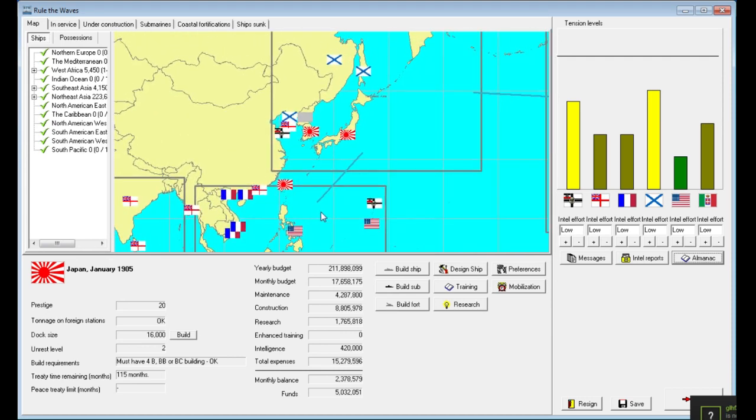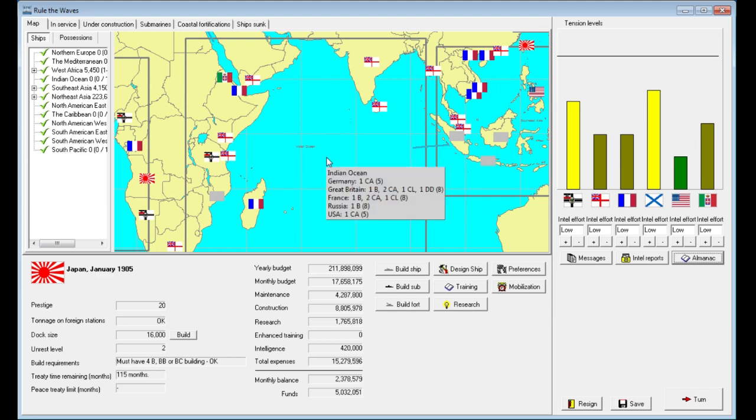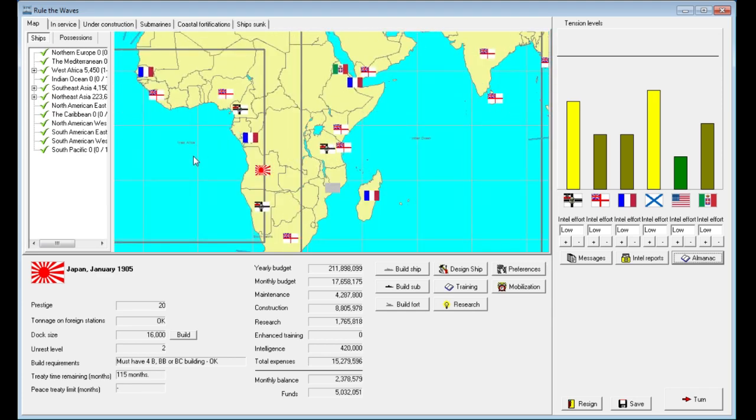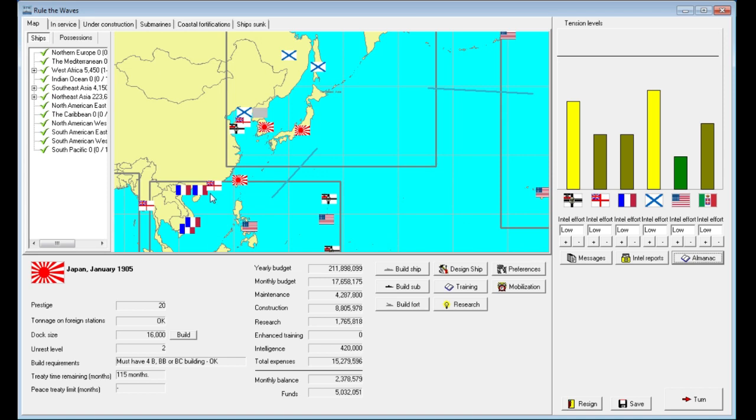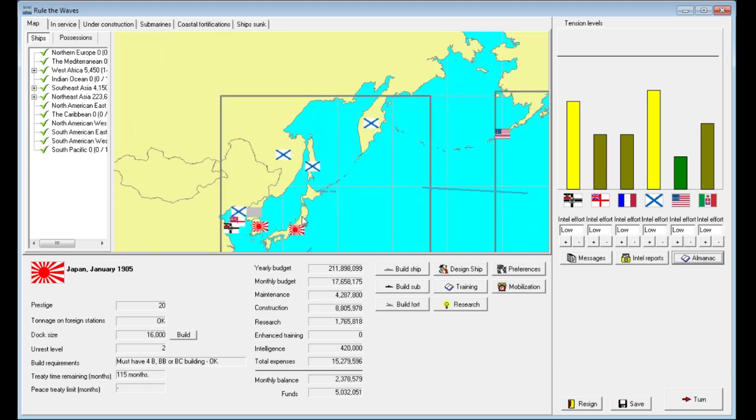Meanwhile the Germans, despite us having raised tensions, only have a handful of cruisers out east — nothing actually in northeastern Asia, three heavy cruisers in southeastern Asia, and a handful of cruisers in the Indian Ocean and West Africa area. Germany may outnumber us substantially as well, but they haven't been deploying ships to the Far East, so it looks like Russia is the real risk. They outnumber us nearly two to one in terms of warships deployed to our region, and the fact that they have 13 battleships there already is a pretty substantial concern.